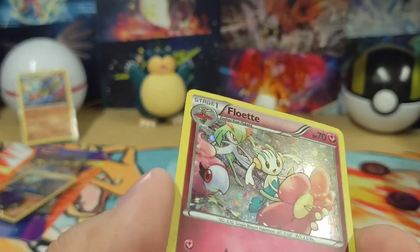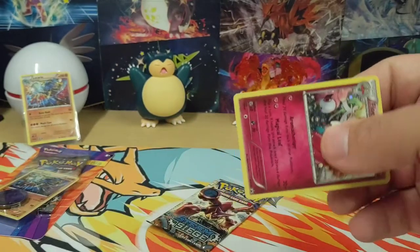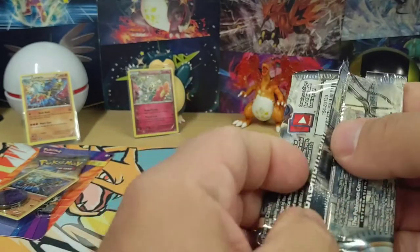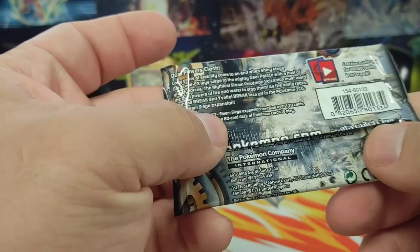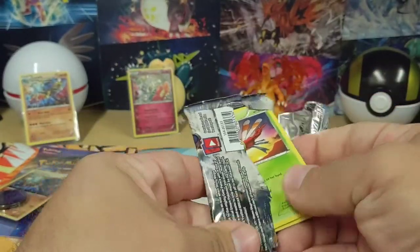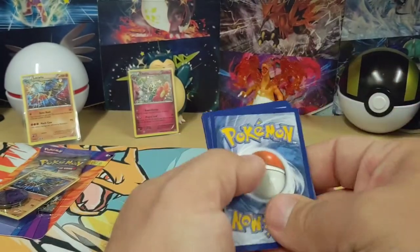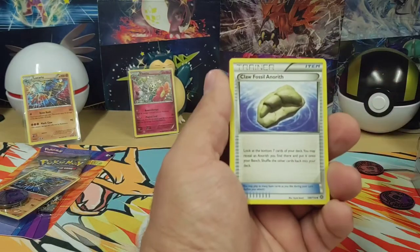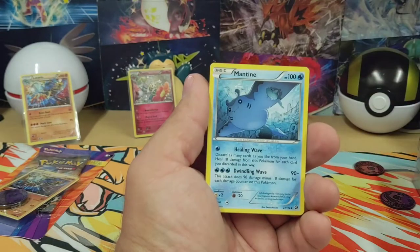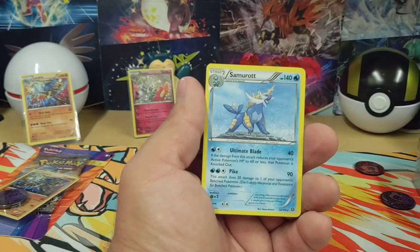That Flawette promo — like the holo pattern. Pretty well centered, not perfect but close. These packs are weird — they're folded over and then sealed. Normally that should be flapped all the way out. Poorly made. Claw Fossil Anorith. Skiploom. Ninja Boy. Yanma. Mareep. Mantine. Meowth. Larvesta. Gastrodon Reverse Holo. And a Samurott — non-holo.